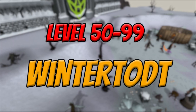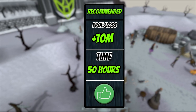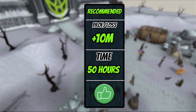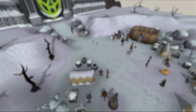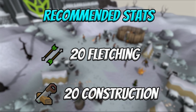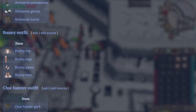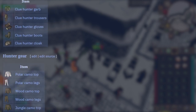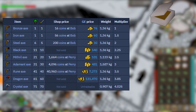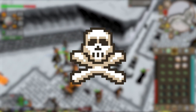From level 50 to 99, you will want to be doing Wintertodt. You can make a pretty decent profit — somewhere in the ballpark of around 10 mil — depending on your RNG and your luck. I would recommend at least level 20 Construction and level 15 Fletching to help improve your times and get more points. The items needed for Wintertodt are warm clothes, the highest tier axe available to you, a tinderbox, a hammer, and definitely some food. Just a forewarning: this is not a safe death, especially for hardcore Iron Men. The home world for Wintertodt is 307.